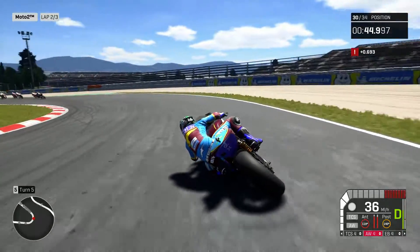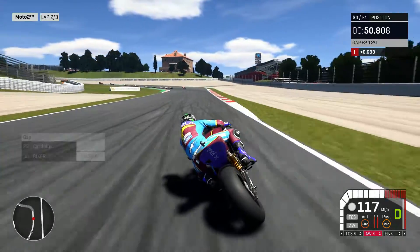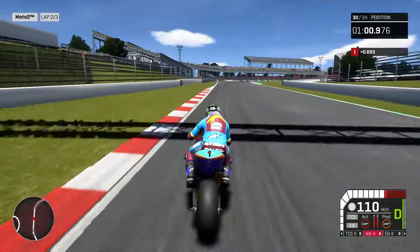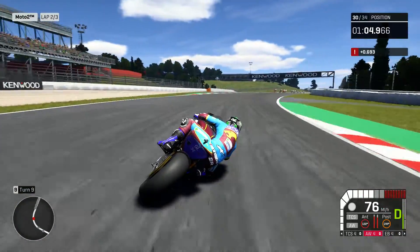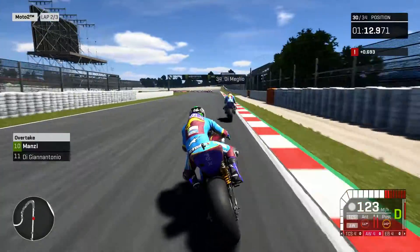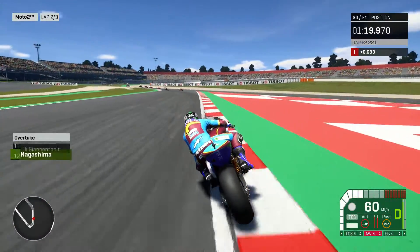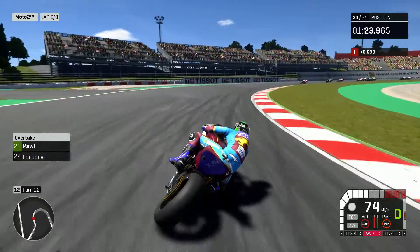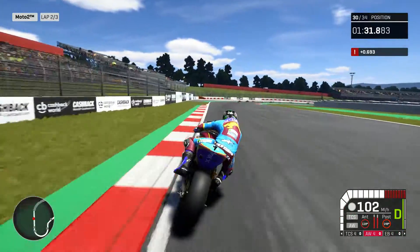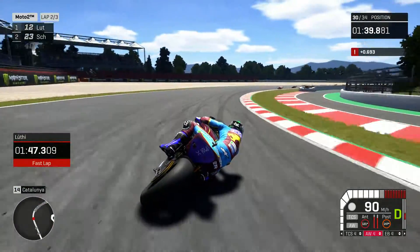I don't think it'd be obviously this much of a disparity at Sachsenring because I thought we'd be clearly quicker than the Moto3s, but I guess we're in the middle ground. The front tyre is actually in the red in terms of critical temperature — a hot rear isn't as bad as a hot front. D'Amelio is going slow on the racing line again. We've now lapped D'Amelio and are closing up to Pratama. There's a bit of a screen freeze, but I actually get fewer of those on this game than on MotoGP 18.